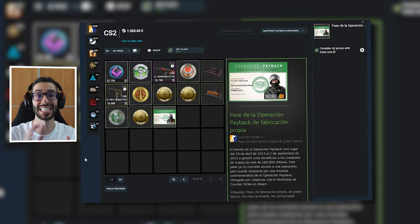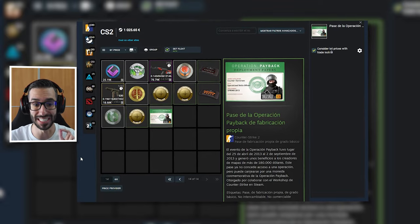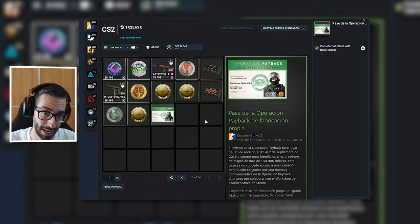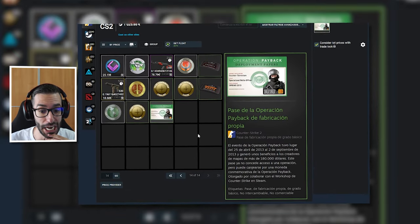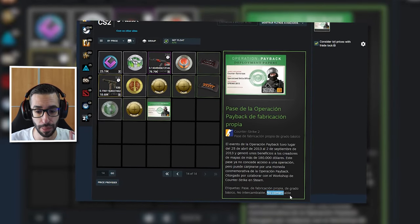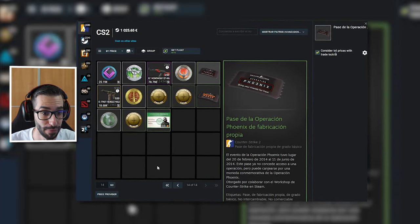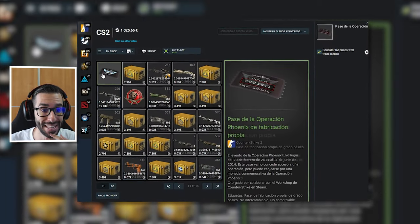Turno de los pases de operaciones. Al igual que contribuyendo en mapa, se puede contribuir a las operaciones. Como veis ahora mismo en pantalla, pone 'pase de la operación Payback de fabricación propia'. Si pone fabricación propia, significa que has contribuido a la operación. Y como veis abajo del todo, pone 'pase de fabricación propia de grado básico, no intercambiable, no comerciable'. No confundáis con pases de operación normales que podéis canjear. No se pueden comerciar, por lo tanto son ítems totalmente exclusivos.